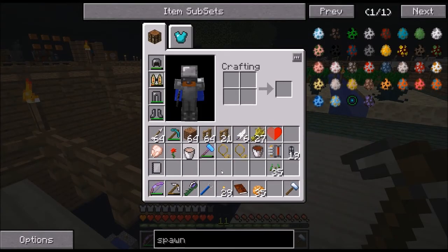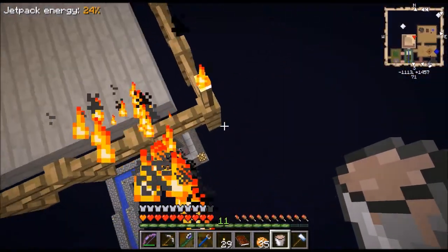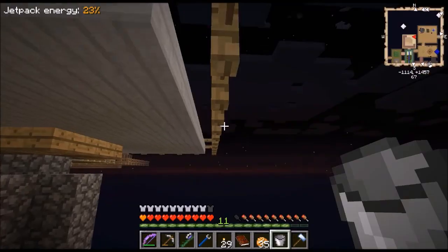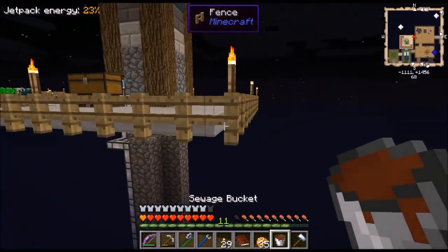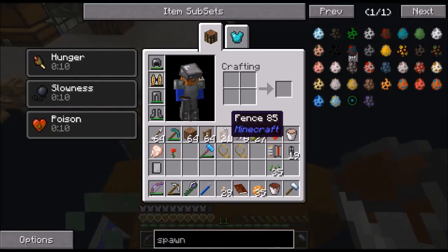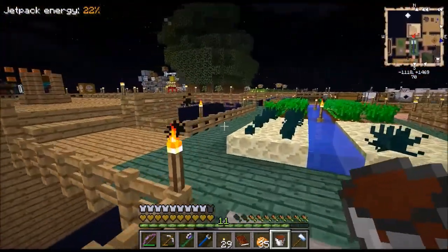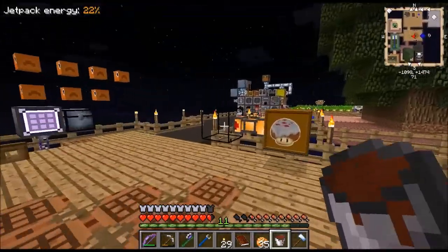Let's actually place these two buckets down because some of these actually give a fun effect. This doesn't seem to do anything. And I'm afraid to actually try out the sewage - you know, for science. Oh crap, that's bad - hunger, slowness and poison. Yeah, nasty. Let's just put that away and get rid of it here.